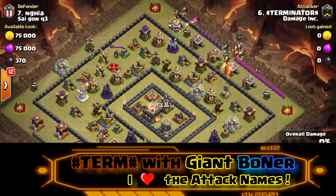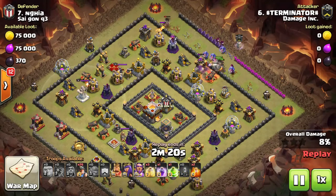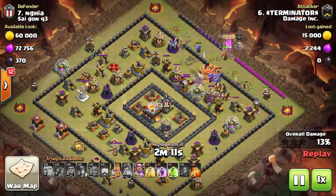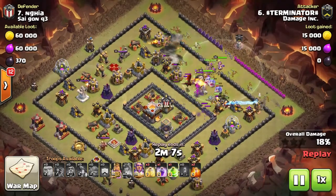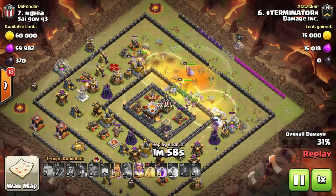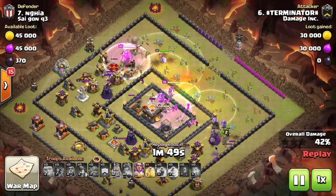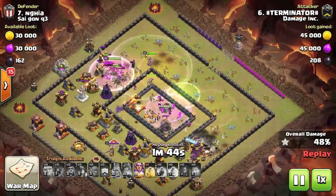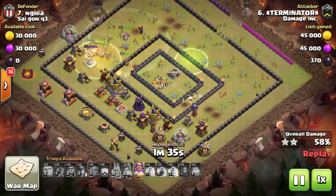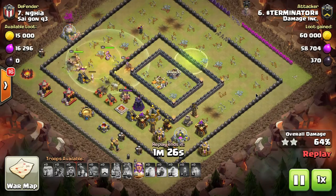This is Terminator — this was a war attack. He's attacking a base similar to his, Town Hall 11 without the Eagle Artillery and Inferno Towers. He's one of the hardest players in our clan to three-star. When we play against elite clans, his base and his partner Iron Man's base are the two hardest to three-star, and neither has elite defenses — no Infernos, no Eagle Artillery. They still can't be three-starred because of how well they design the base. The major factor is the walls: they have max walls, and you cannot penetrate those without a spell to get over every single section.